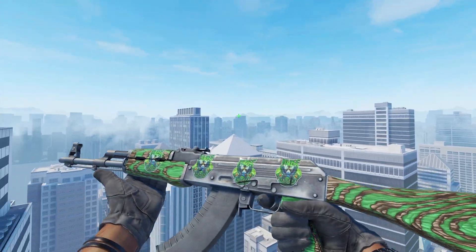Next in seventh place, we have the AK-47 Frontside Misty in Field Tested, which you can get for around $12, along with four RMR 2020 Team Spirit Foils, which go for around $1.20 each — so in total you're looking at just over $16 for this craft. You'll probably be able to find this pre-crafted. I don't really like to use team stickers, but this one goes so perfectly together, especially considering how cheap it is — definitely worth the pickup.